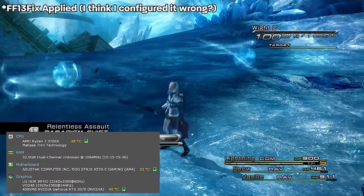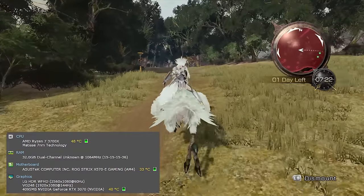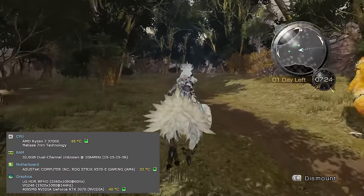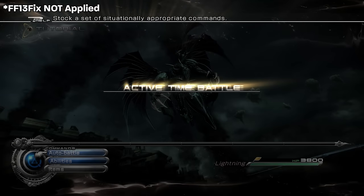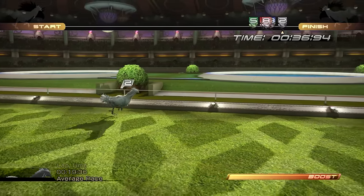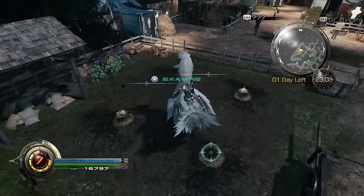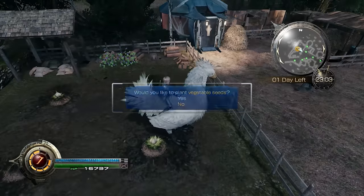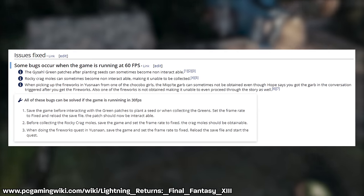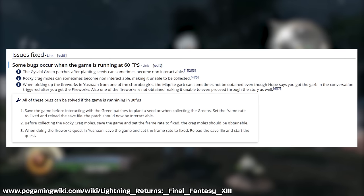Keep in mind that the performance you get from these ports can vary dramatically depending on your hardware, compatibility, and your tolerance — and more powerful hardware won't necessarily save you. Even on modern hardware there may be framerate drops for all three games, especially if you're trying to push something like 4K. Your mileage may vary. Lightning Returns also has some FPS issues at higher framerates where there are a few things in the game you can't interact with that require saving the game, changing the framerate setting, and reloading your save. These do seem to be PC-exclusive bugs.